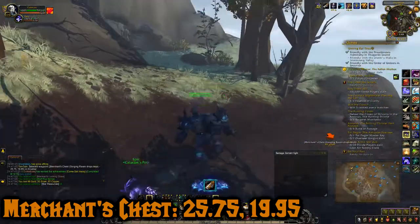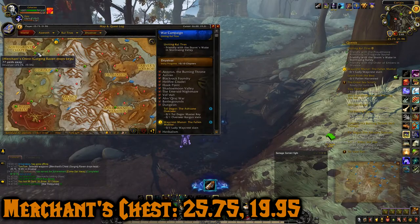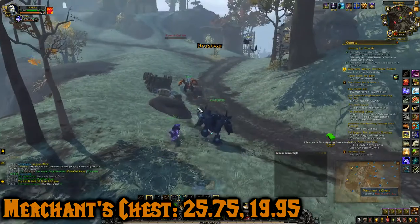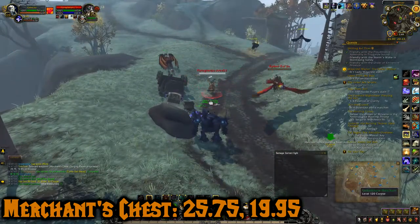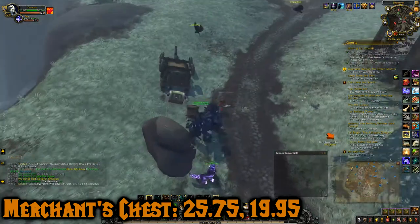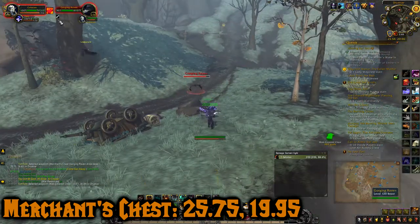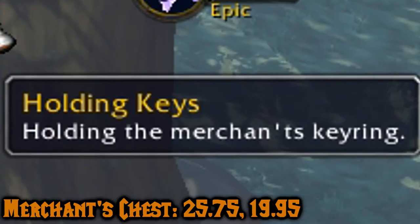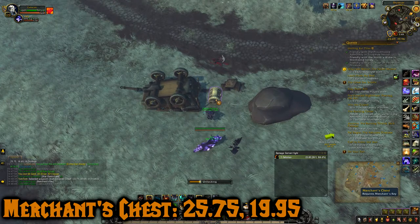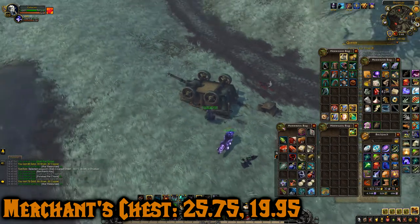This next one I just walked out of that cave and it's right beside it at 25.75, 19.95. It's the Merchant's Chest. The thing about it is it's actually locked - you can't open it. The way to open it is you have to get a key from these Gorging Ravens. As you can see they have a buff holding the merchant's key - we're going to loot the key from them, then open the Merchant's Chest. And it gave us some resources and also some polished pet charms.